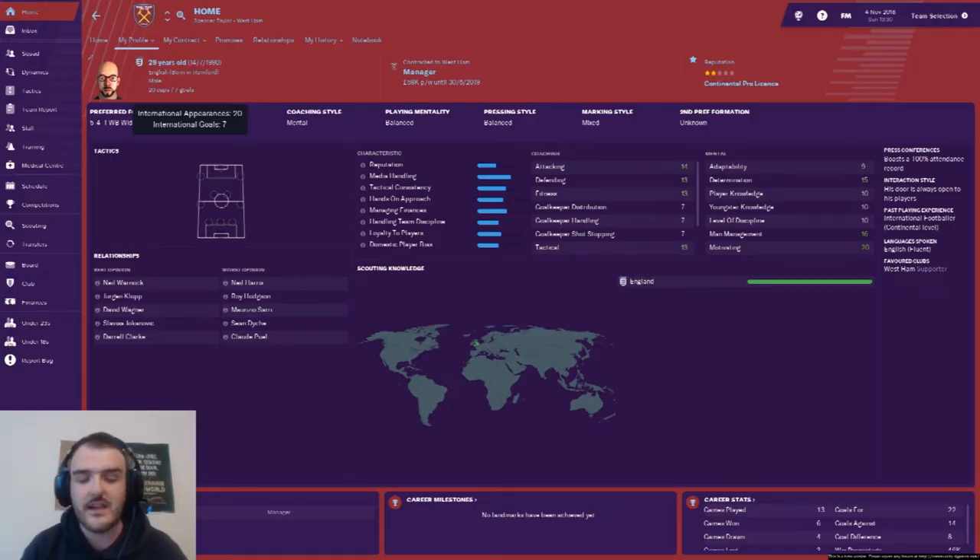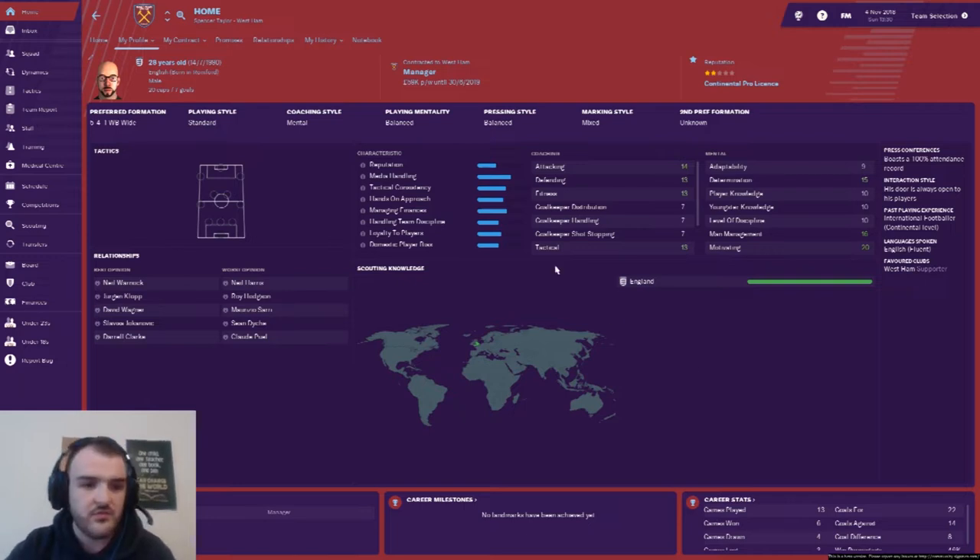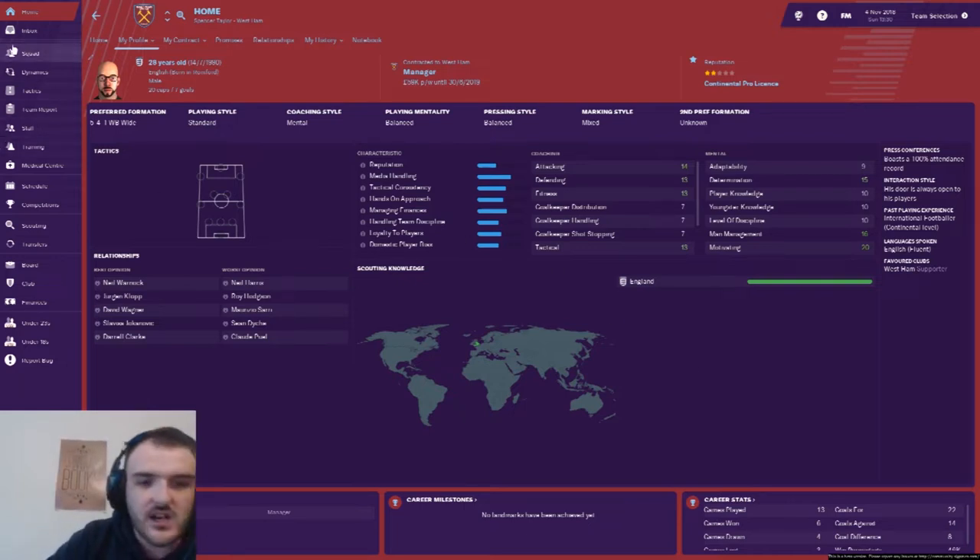Here it is guys, FM19, my manager profile screen. I've started you on here because we're a few games into the season now. It's the 4th of November and I'm going to take you through all the results we've had so far. I'll go through the transfers first, then the squad, the tactics, the training — everything — and then we are going to have our first game of the series away against Crystal Palace in the league. London Derby, should be a very good game.